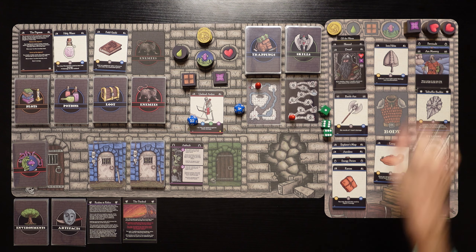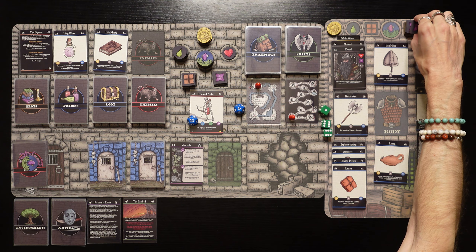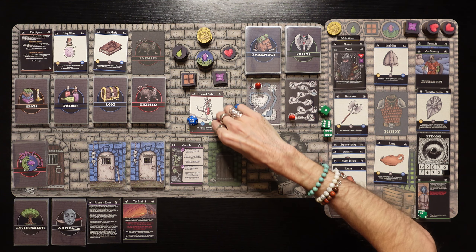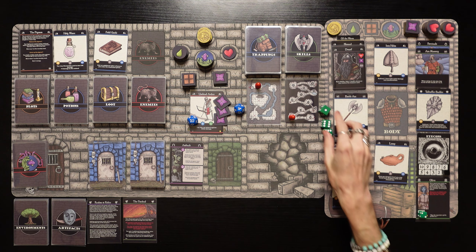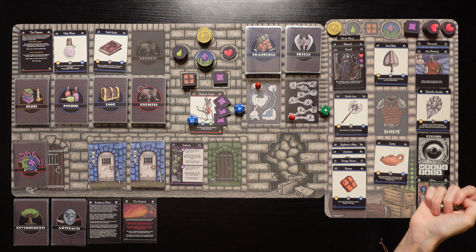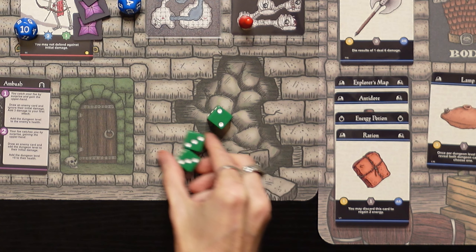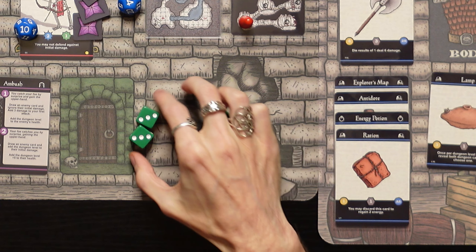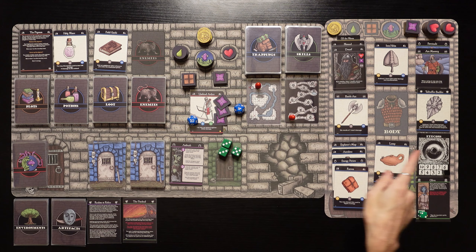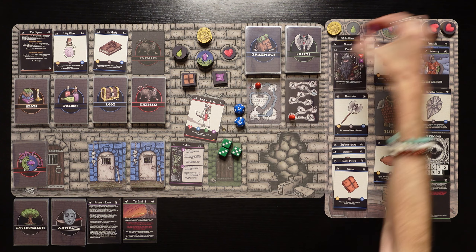We need to retaliate. We're going to spend three energy, doing plus one damage from the Talhofer Buckler. We roll and get to re-roll die results of two with Axe Mastery. We did five plus six plus the one — 12 damage. We took down the undead archer. Very nice! I'm glad I spent three energy on that — I was thinking about spending two, but we wouldn't have got him.